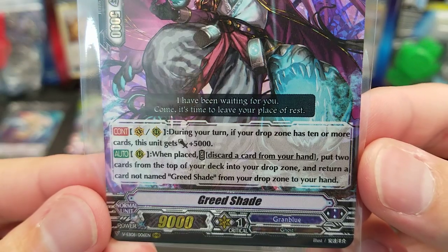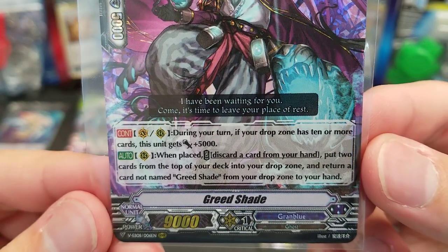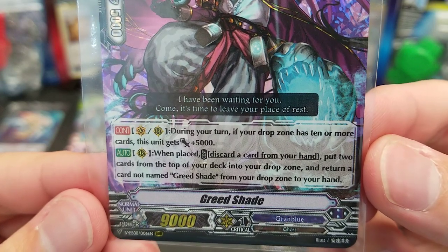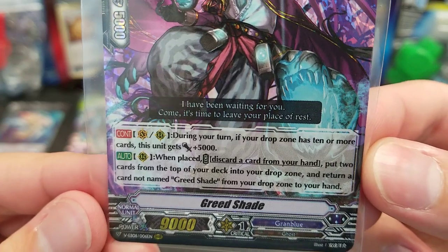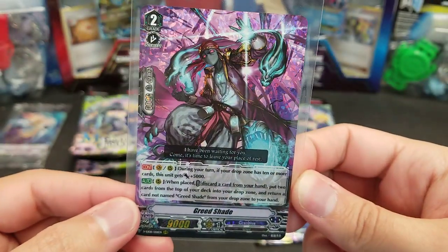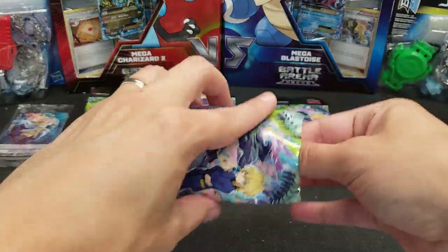Greed Shade — during your turn, if your drop zone has 10 or more cards, this unit gets plus 5,000 power. When placed, discard a card from your hand, put two cards from the top of your deck into your drop zone, and return a card not named Greed Shade from your drop zone to your hand. That's not too shabby — definitely a usable card.